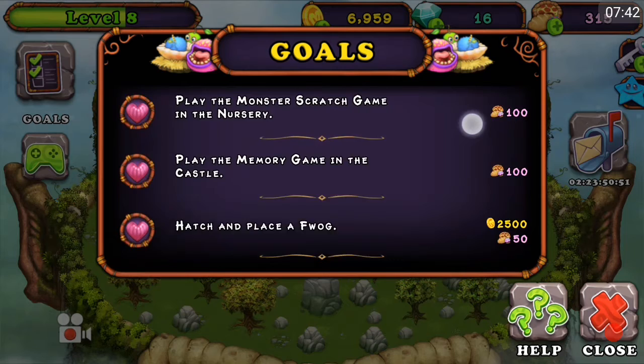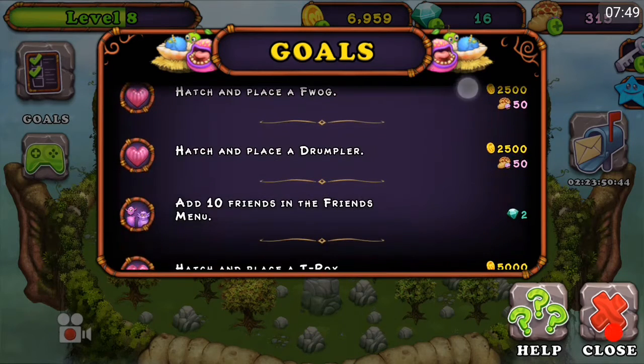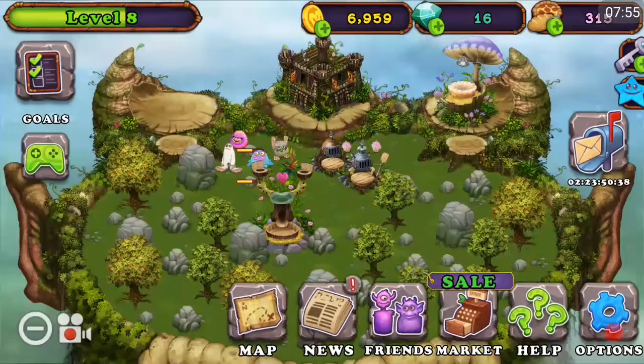Play the monster scratch game — I already did that. What the heck? Hatch a Fwag. Hatch a Drumpler. Add ten friends in the friends menu. Alright guys, come on. Comment your codes down below — I need some friends.